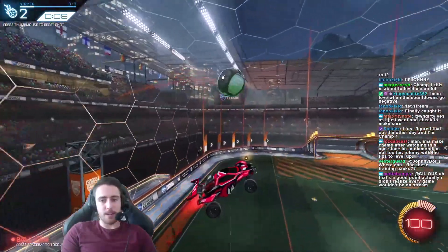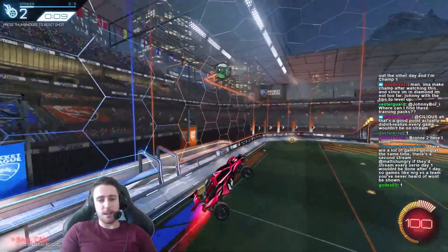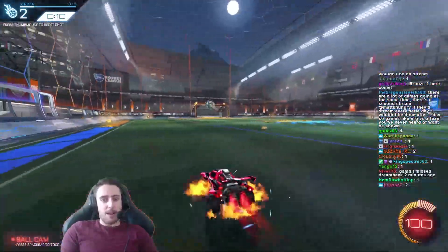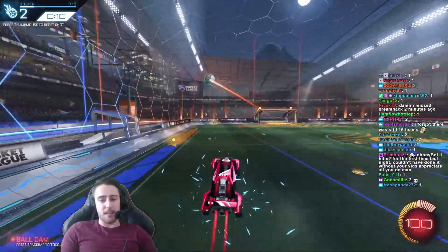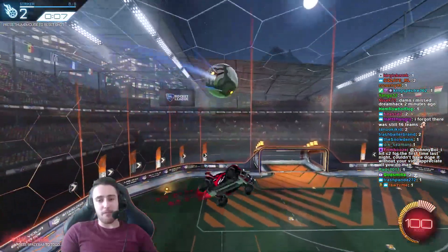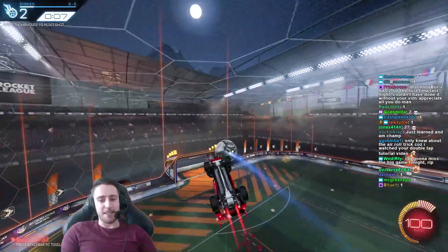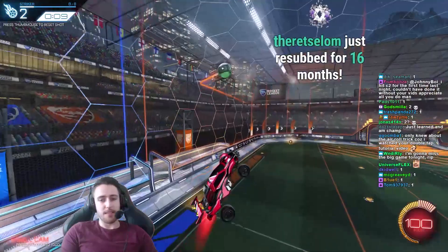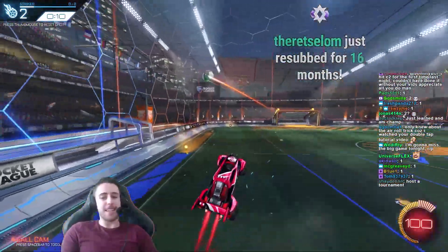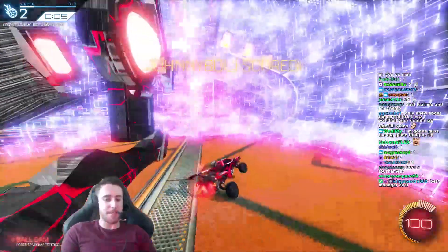Press one if you didn't know that little air roll into the ball trick. I think I remember — I told Cux about this before Season 3 and he wasn't aware of it. He was like... and then he used it to win — he got the double touch against Selfless to beat them in Game 5, and he used that trick for it. I was like, yes! The secrets.